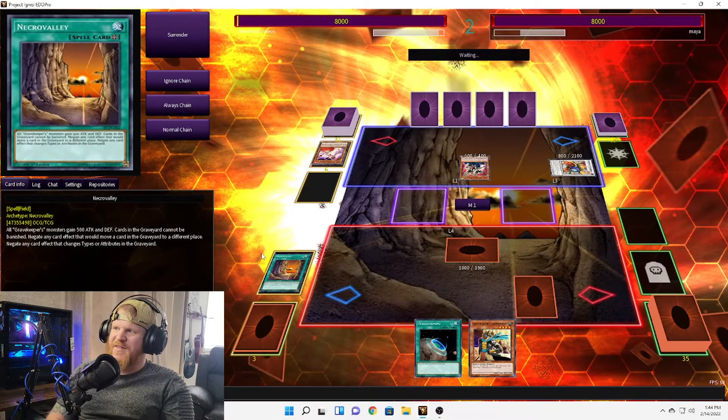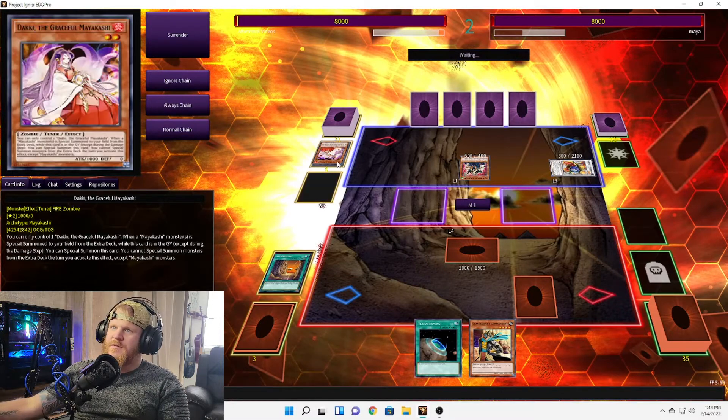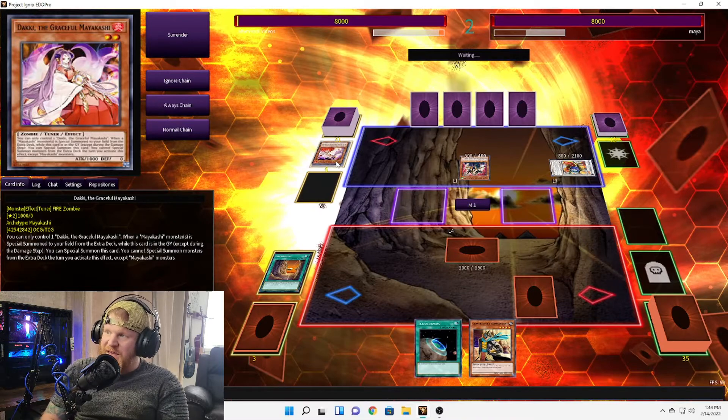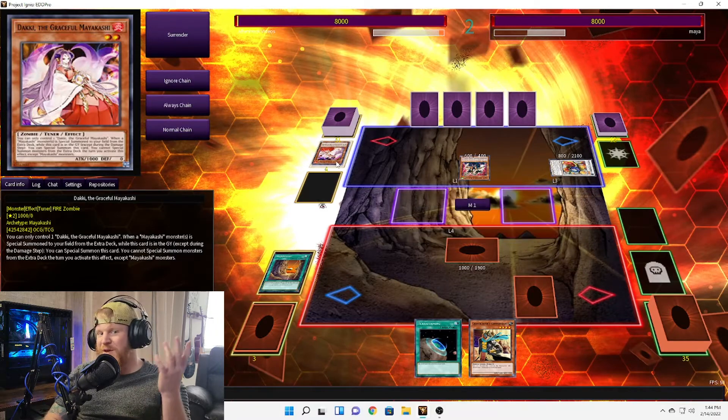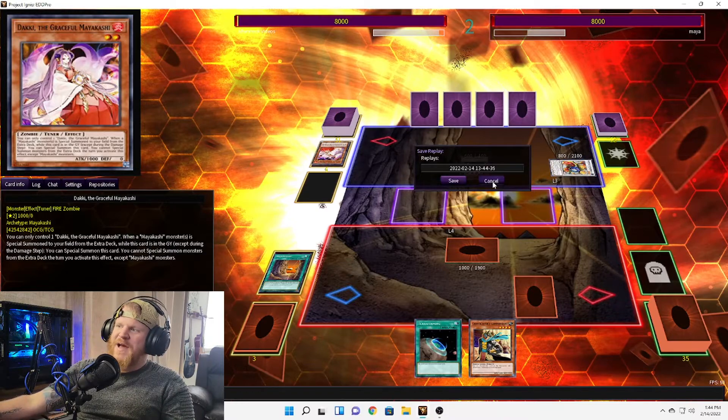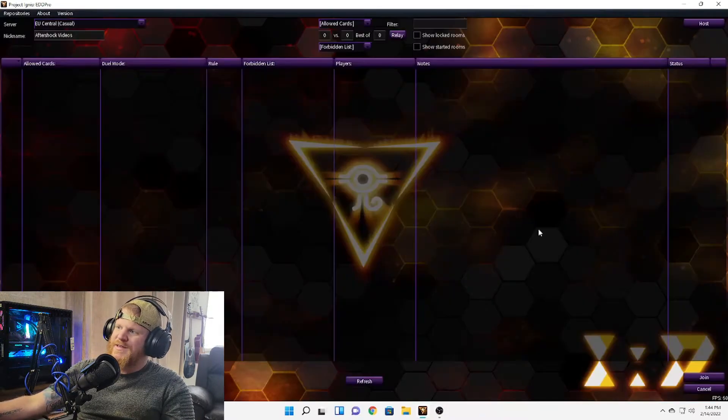Yeah, that totally shut down the whole thing right there. Because that deck needs to be hopping in and out of the graveyard consistently to do the synchro climb, so the fact that Necro Valley completely shuts that off — this deck ain't gonna have much going for it. They surrendered turn two. I guess this was a pretty lucky matchup, but a win is still a win.